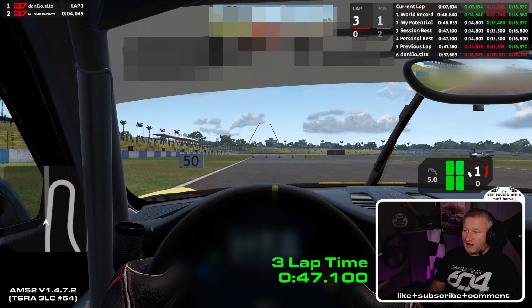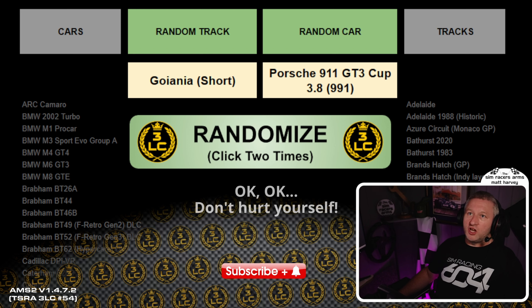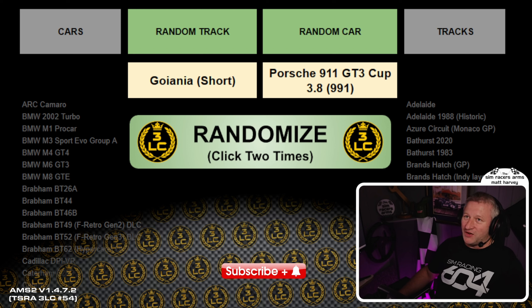Welcome to my randomiser — as usual we're going to click two times so you can see that it is random. There's one click, there's two clicks. We've got Joiânia — I'm not even going to attempt the full name because I don't want to offend anybody — the short version of that track. Somebody let me know how you pronounce that; try typing it out in the comments down below. And in the Porsche 911 GT3 Cup, the 3.8 version. So let's see how we go on with that everybody.